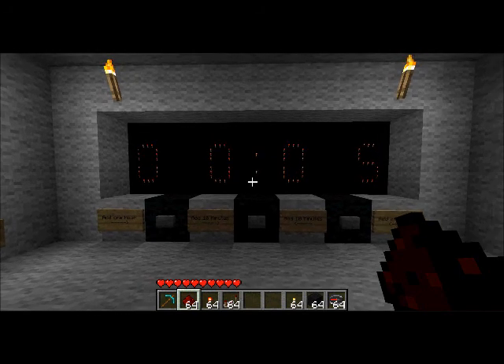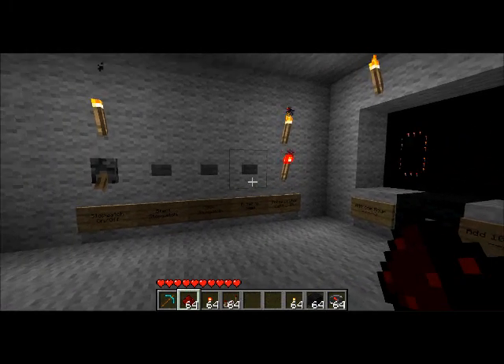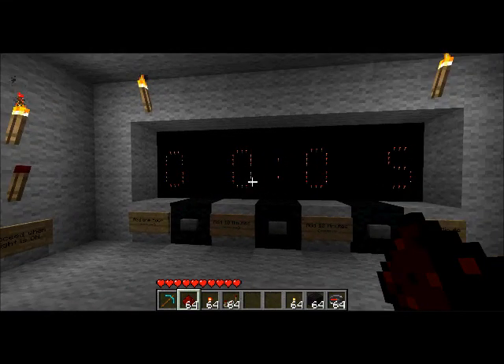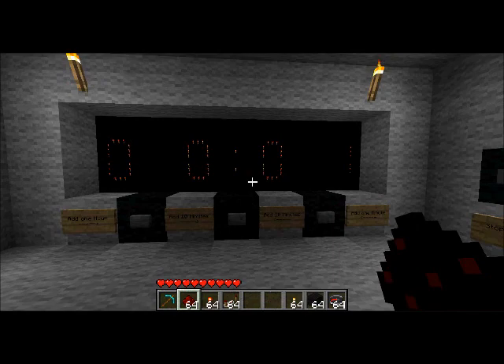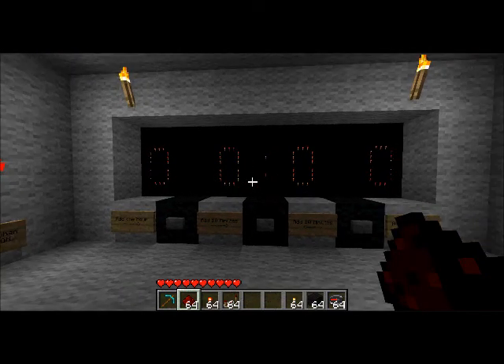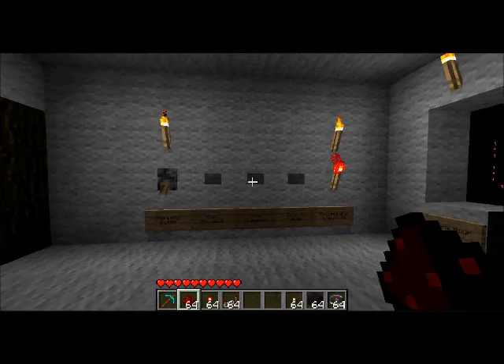If you turn it on, all these displays turn to zero — well, it's showing a one and five because it was on for a little bit. If you reset it back to zero-zero-zero, that light goes off and everything resets back to zero, and then the light comes on when you can proceed. You can start it by pressing this button.